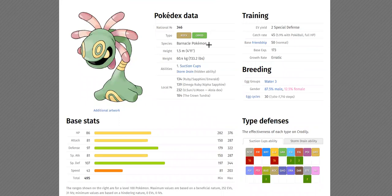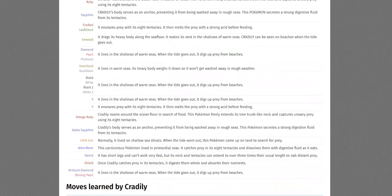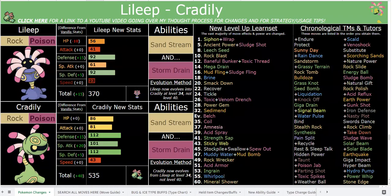Cradily is a mess of a Pokemon in terms of what it's based on. It says it's a Barnacle Pokemon, however these guys are based on sea lilies. You might hear 'lily' and think 'okay, lily - that's why it's Grass type, lily, sea lily, they're grass.' Cradily is not based on a plant. My whole life I assumed that Cradily was based on some type of prehistoric plant or weird sea plant. No - Cradily is actually an echinoderm.